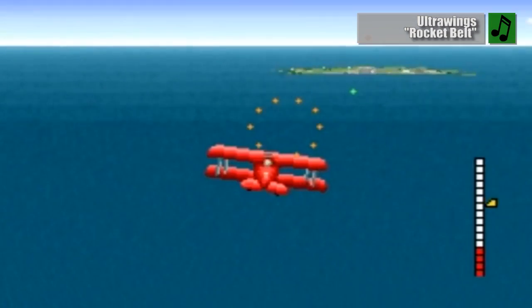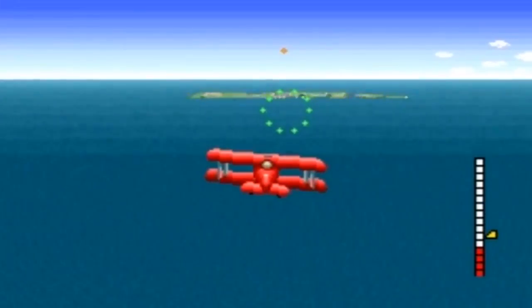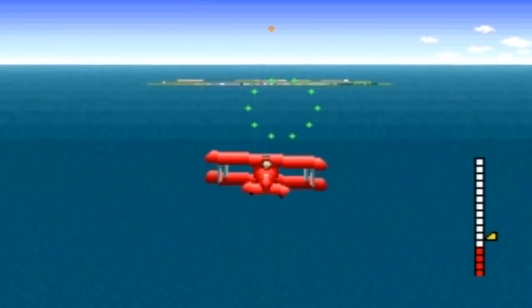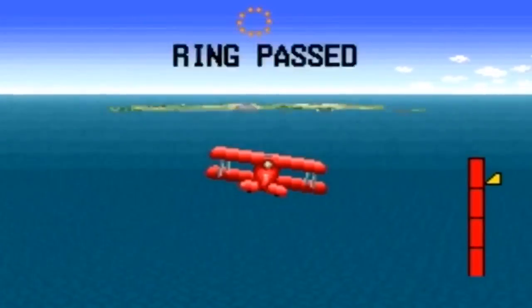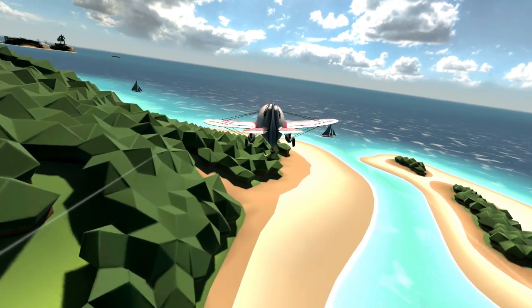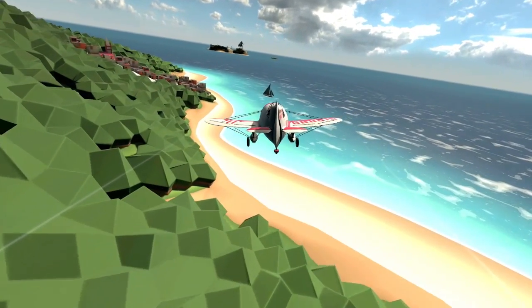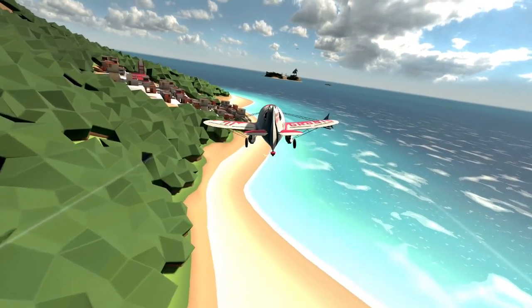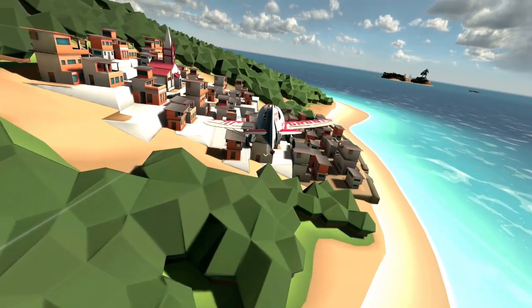I don't know about you, but I've always found games like Pilotwings to be incredibly relaxing. There's just something about flying through the air on a sunny day with scenic beaches below that helps me forget about the everyday dramas and stress of the real world. That's basically what I expected going into Ultrawings, the brand new flight simulator from BitPlanet Games. I expected to climb into the cockpit and spend a relaxing day soaring over tropical islands.